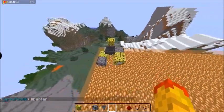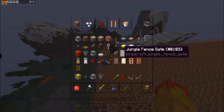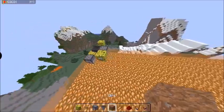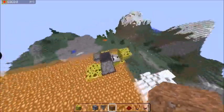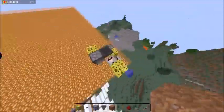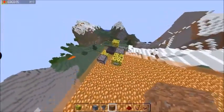Hey guys, G-Spongey. Welcome back. And today we're going to be looking at something pretty basic that should help in the survival world. This is a very compact version of your average randomised machine, or a casino machine, whatever you want to use.